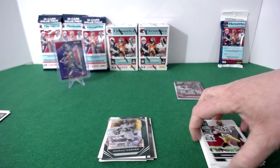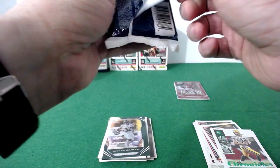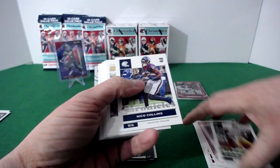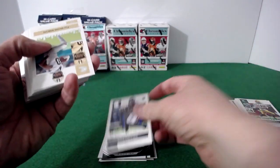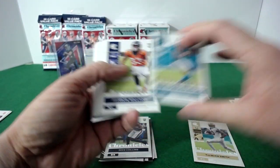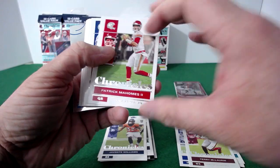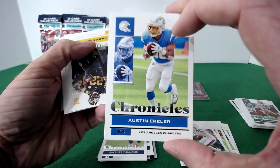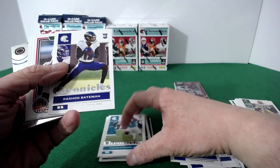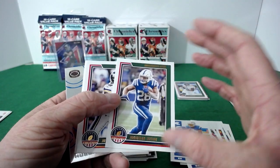One more hanger — let's see if we can get another numbered card or an auto. I really like that CMC card. Nico rookie, Traeqan, Jamar rookie — we'll take it. Javante, Cory, Aaron Donald, Scary Terry, Patty, Beasley, Eckler. We got a Najee Harris rookie — very nice. Travis Etienne again, Rashad Bateman, AJ for the Titans, Jonathan Taylor.